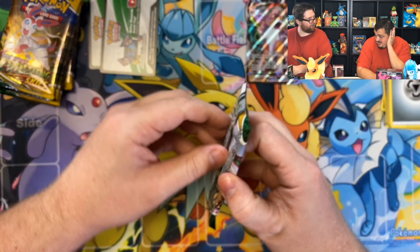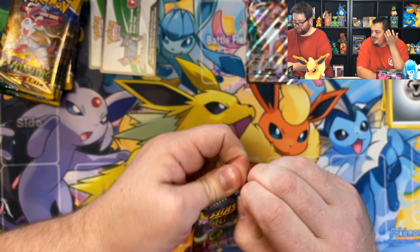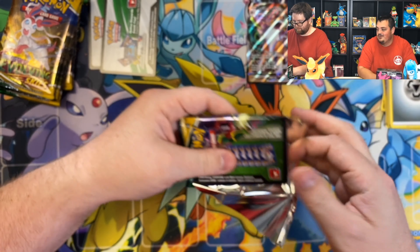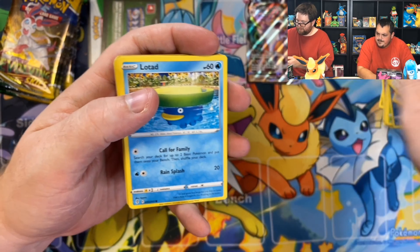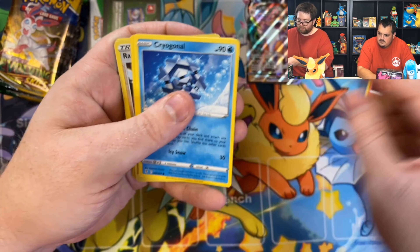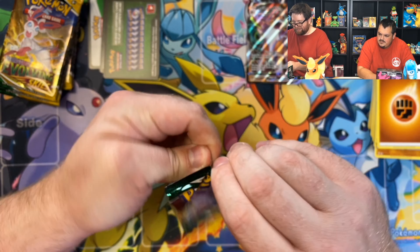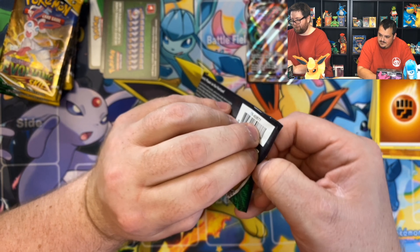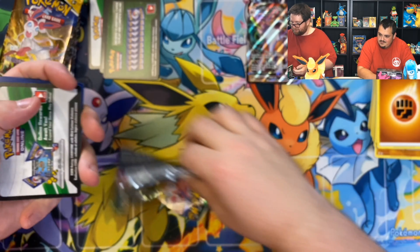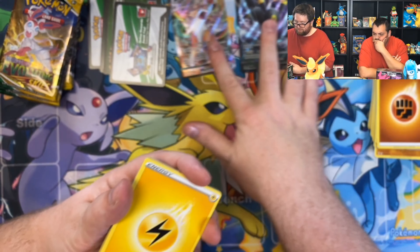I previously opened like a Darkness Ablaze ETB and got zero ultra rares, so I was convinced I just needed to open boxes. We are going to go through each pack today. We got Teddiursa, Lotad, Litleo, Cryogonal, Nickit, Rhyhorn, Gigalith, and the Lucky Ice Pop — it seems like Lucky Ice Pop is always the last card in the pack, which is pretty exciting. Let's see if we can get a third V or VMAX this box.